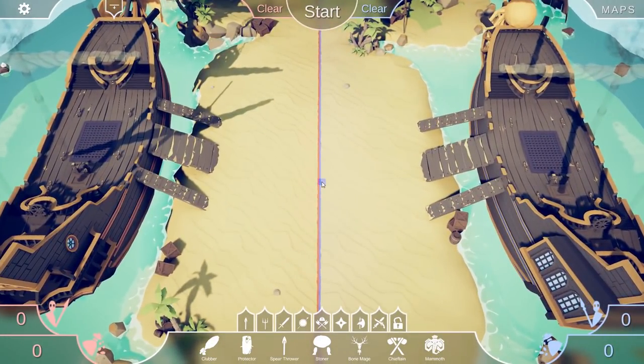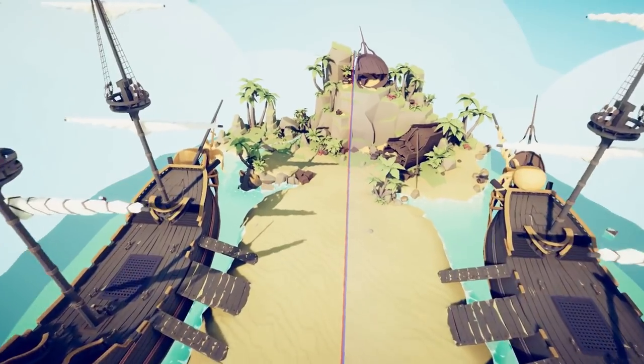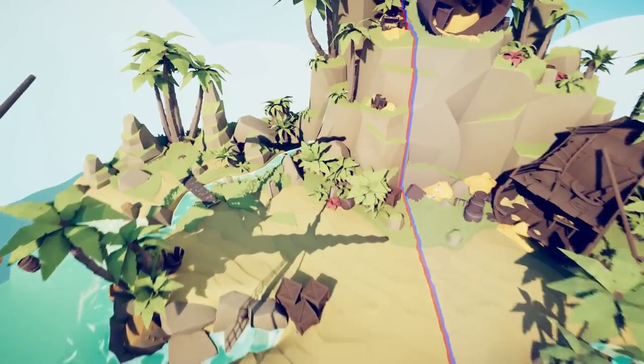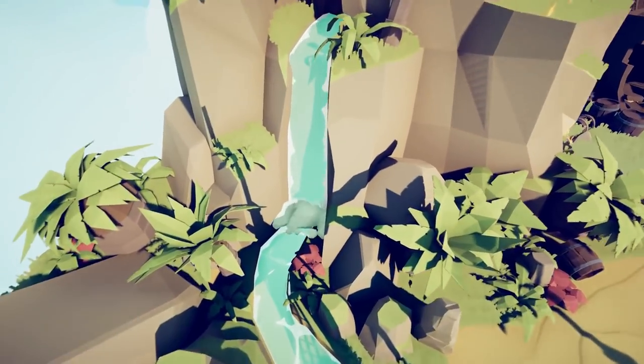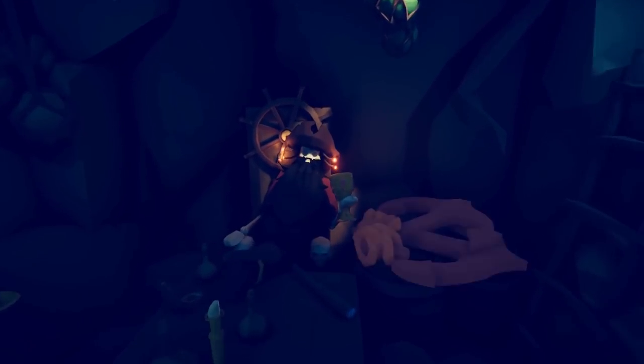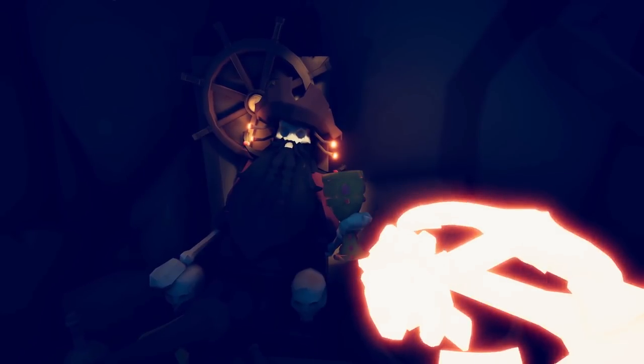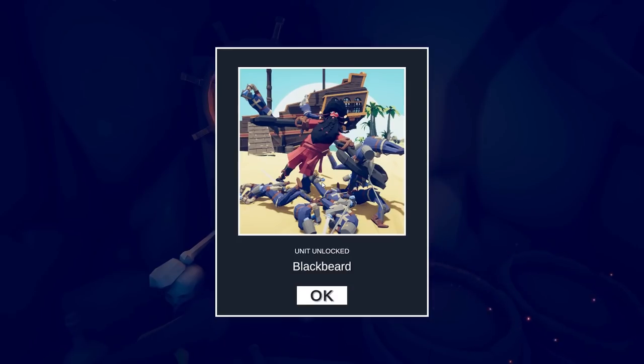Our last and probably the sneakiest unit is going to be behind the waterfall. You go into the water — it looks like solid rock, just keep pushing through and you phase through the wall. Look at this little pirate's den. There's a man with anchors. That's Blackbeard — unlocked!